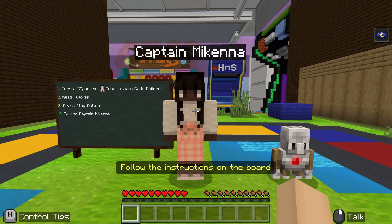Let's work through our first tutorial activity together. It takes place right here in the lobby. Captain McKenna has asked us to greet our Agent, the little robot to the right that will help us through the entire GameCode Arcade mission.